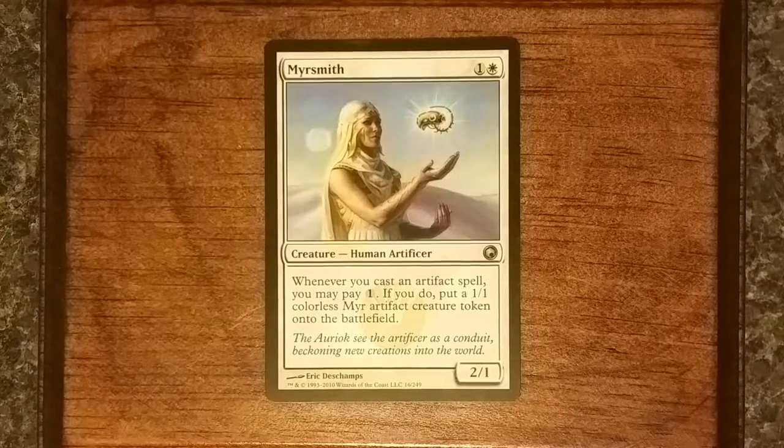Now Myrsmith is a card that doesn't work with any other — it doesn't work with itself, basically. You have to play other cards as part of your strategy, but it works very well with a Glint Hawk Idol type of strategy, or with mana artifacts. You can play things like Mox Opals or even Jeweled Amulets.